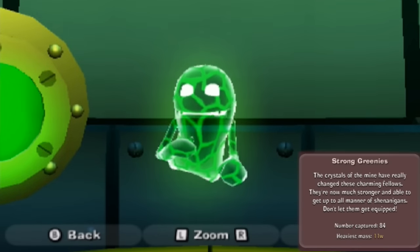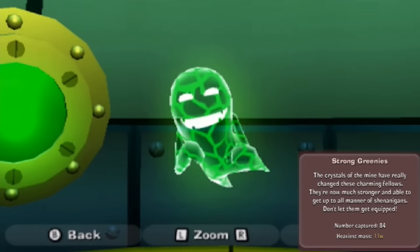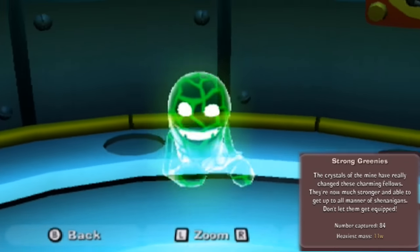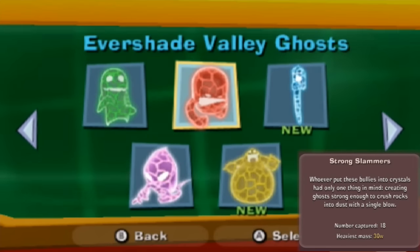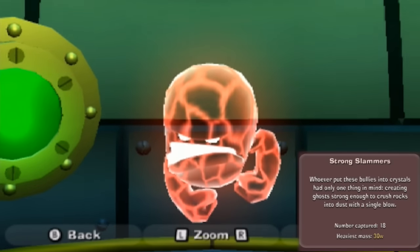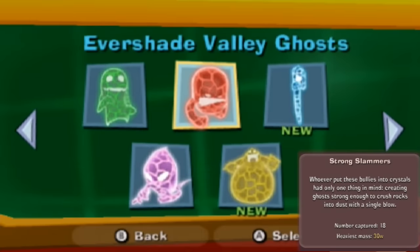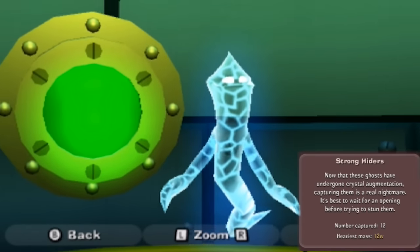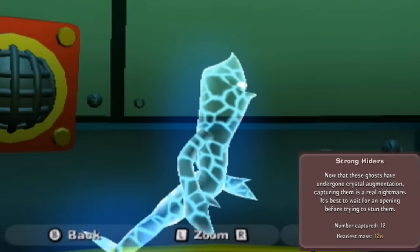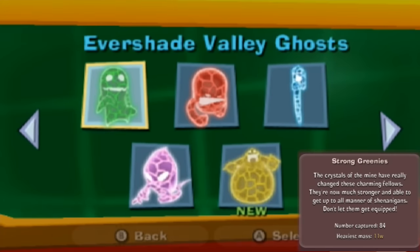And there's even more. Strong Greenies - just called strong greenies, not empowered greenies. The crystals of the mine have really changed these charming fellows; they're now much stronger and able to get up to all manners of shenanigans. Don't let them get equipped. We've captured 84 of them. Strong Slammers - whoever put these bullies into crystals had only one thing in mind: creating ghosts strong enough to crush rocks into dust with a single blow. We've got 18 of those. Strong Hiders - now that these ghosts have gone under crystal augmentation, capturing them is a real nightmare. It's best to wait for an opening before trying to stun them. 12 captured.